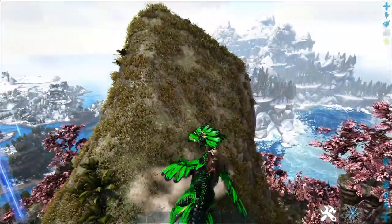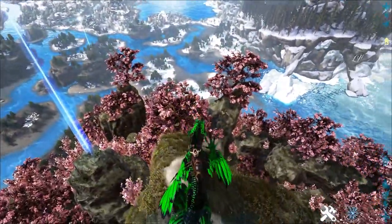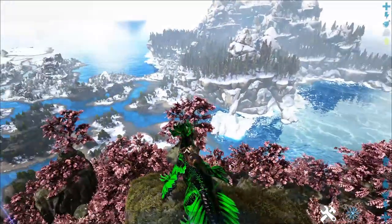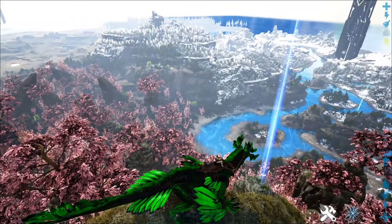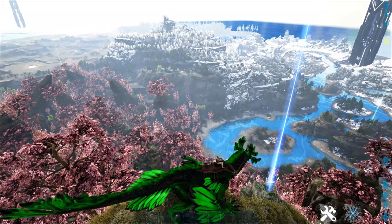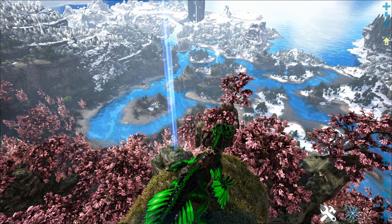They're pretty much the only tame you want to use in order to tame Basilisks, because you basically throw a Basilisk egg off the back, hop back on, soak a little bit, and then the Basilisk will eat the egg, and you just repeat the process until you tame said Basilisk. They're also good at getting Rock Drake eggs, because they're the only technical flyer on Aberration. I don't know why Managarmrs are allowed on Aberration, but that's not my concern.